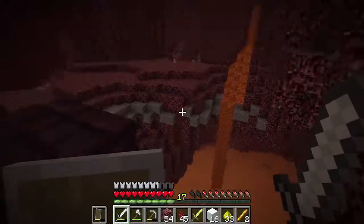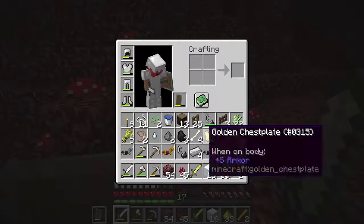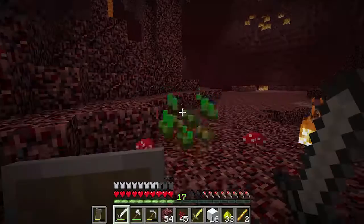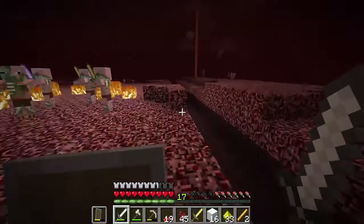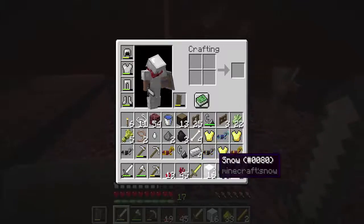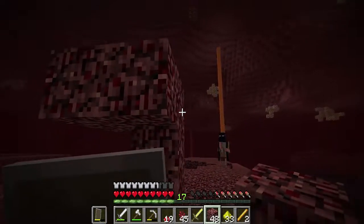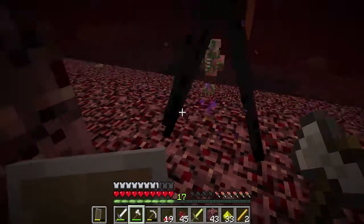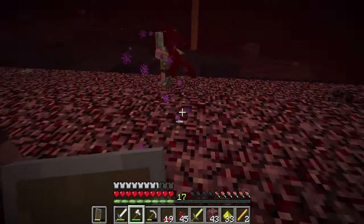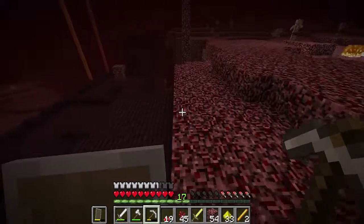Hey bro — give us your blaze rod! Oh no — I could have grabbed it. Look at those baby piglins — oh, this is a distraction. I think I'm way too paranoid at this moment. There are no blazes around but man, that's a lot of red mushrooms. Let's drop the seeds and grab some of these — we can make some good stew. Let's just go. An enderman — let's put this here and kill him. Come here — oh, I got him! He didn't drop anything though.